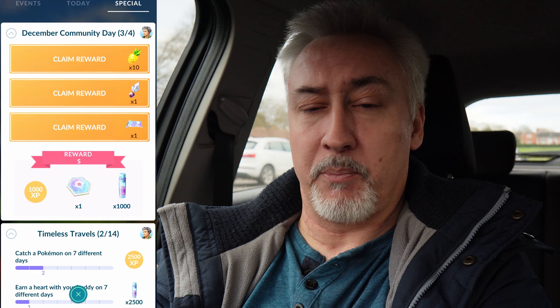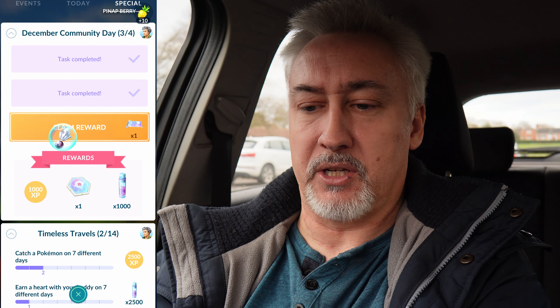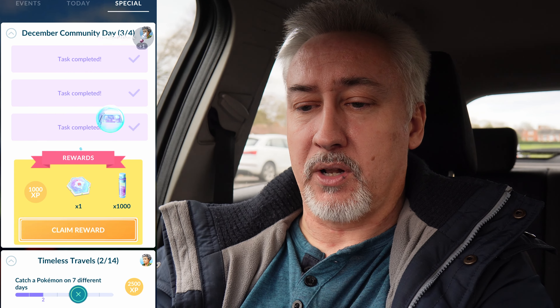So Sunday — the mons that will be boosted are seven of this year's community day mons: Poliwag, Wooper, both versions, Timbur, Axew, Froakie and Grubbin. We still have the community day special research — we're on page three or four, that is completed. We'll claim our Pinap Berries, another Sinnoh Stone and an elite fast TM. We've also got a thousand XP, a rocket radar and a thousand Stardust.